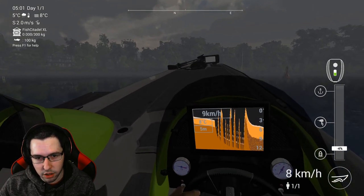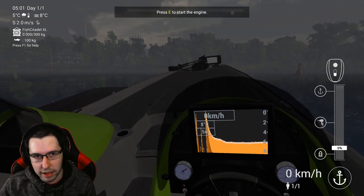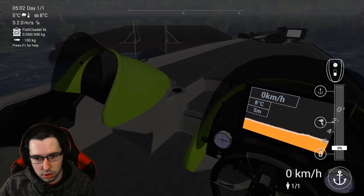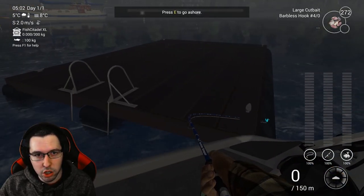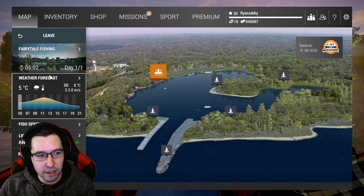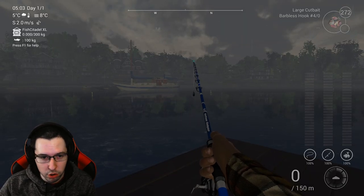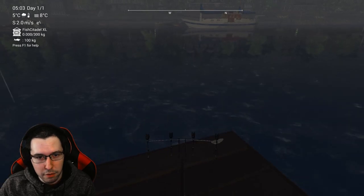I'm jumping into the boat — this is a DLC boat — and starting the engine. We're heading over to this little platform in the water, just to the left. Slow it down, drop the anchor with Z, and get out by pressing R. You can go ashore once you get over to the platform. You can fish here during the day, but it will be a lot easier to catch more sturgeon at night, so you can skip ahead to nighttime.